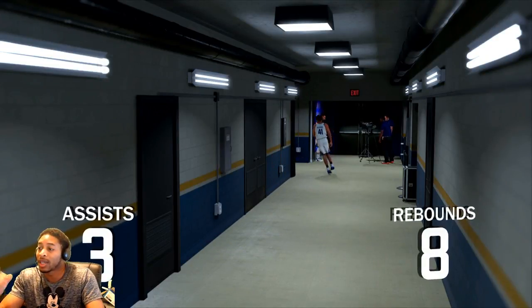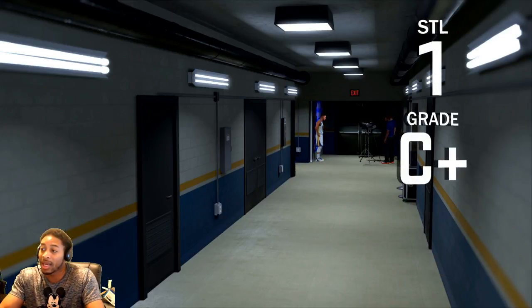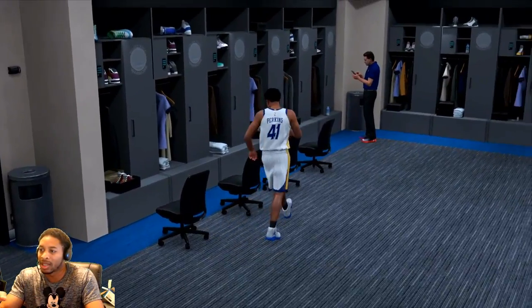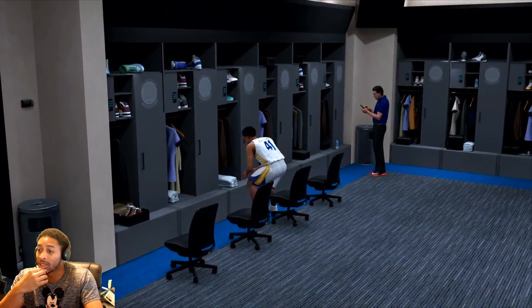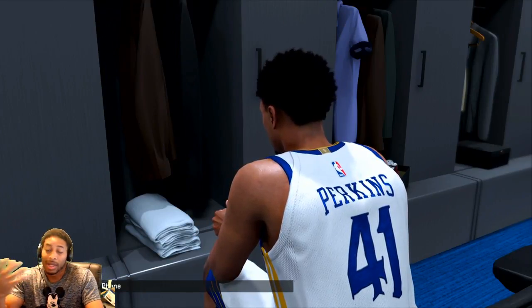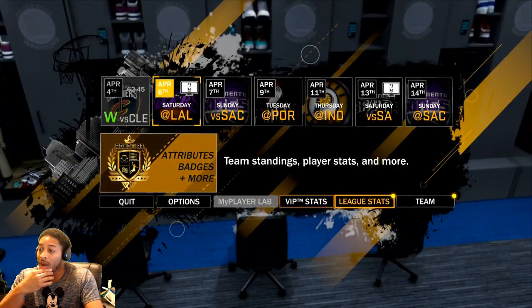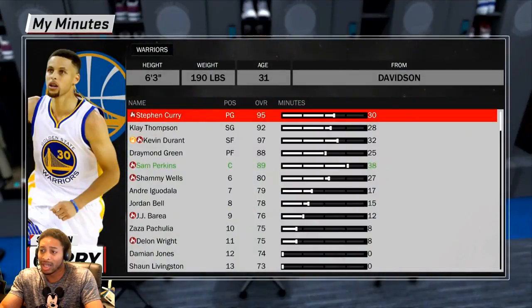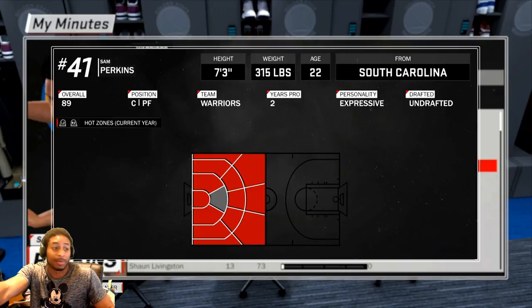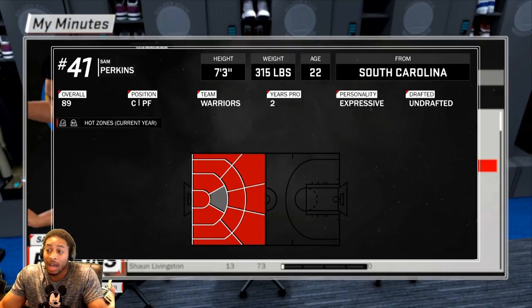Once you do that, you have to come into a game and play at least part of the game, right? You don't have to play the entire game. You come into the game, I just come in, make one shot. And after you make one shot, you can simulate to the end of the game. You come out and then you take a look, and you should have your hotspots. I didn't have any hotspots prior to that game, but after this game, you can see I have all my hotspots, except for the one at the top of the key.